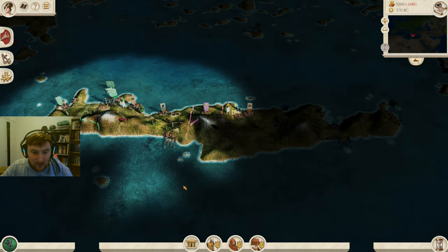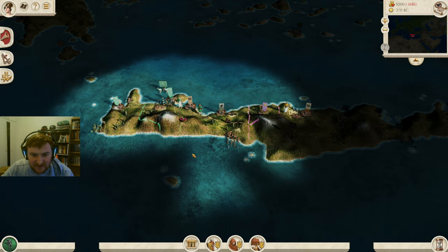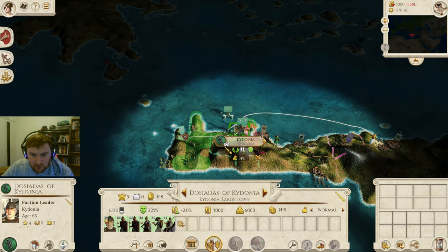There are currently 12 settlements on Crete. We own two, so we need to take 10 settlements. With quite a large rebel garrison over here in Arsinoe, that's going to be a little bit difficult to take, so we're going to leave that for last and go after Nosos very first.